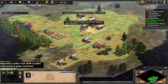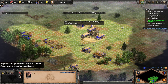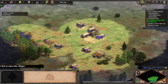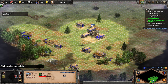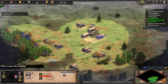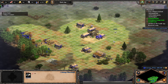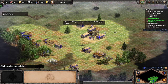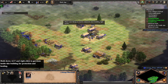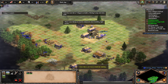When your last boar is depleted, send the idle villagers to gather from sheep, then start building eight farms. Send the next three villagers to build a mining camp and mine gold.